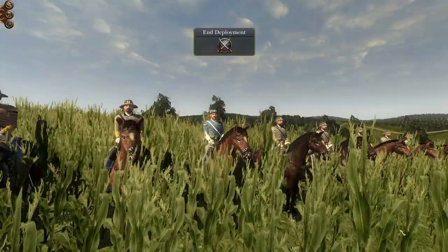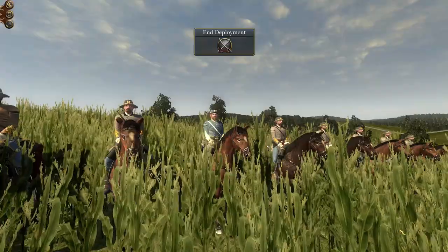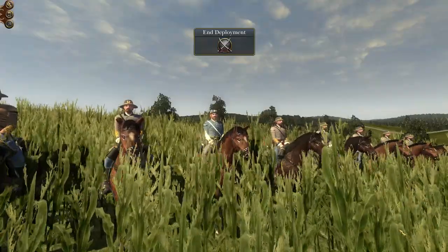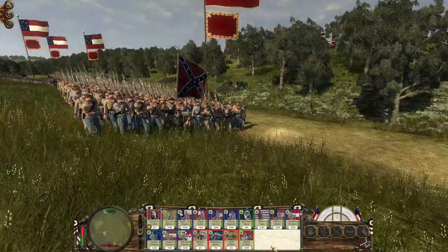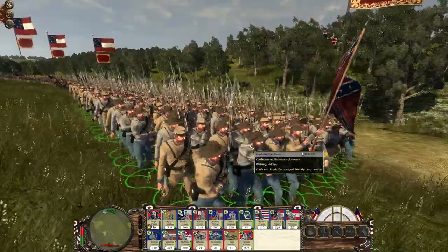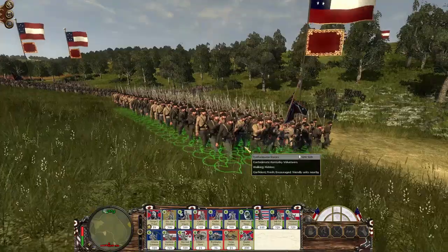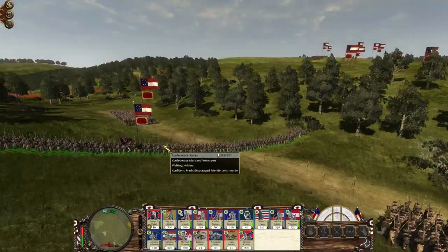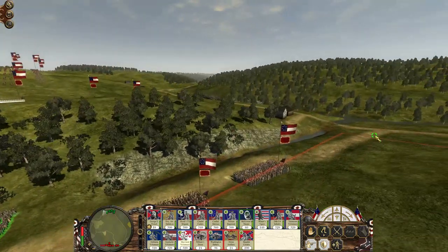This is Pickett right in front of us and he's marching on the Canadians. So without further ado, let's go ahead and fight this battle. We're looking at the Alabama Volunteers moving forwards, followed by the Kentucky Volunteers, in turn followed by the Marylanders, which for some reason moved into line.